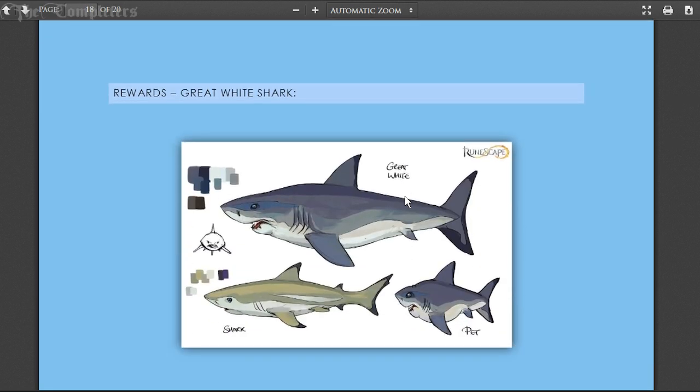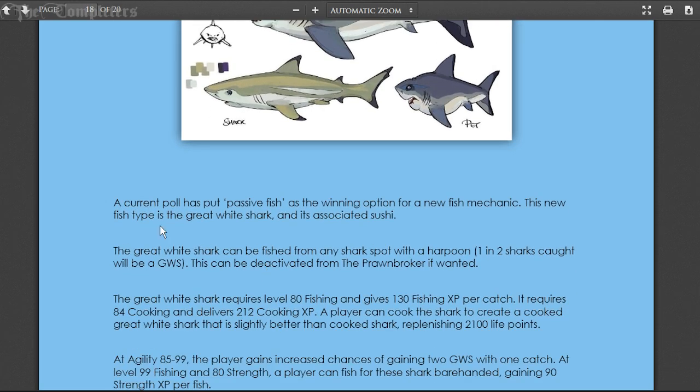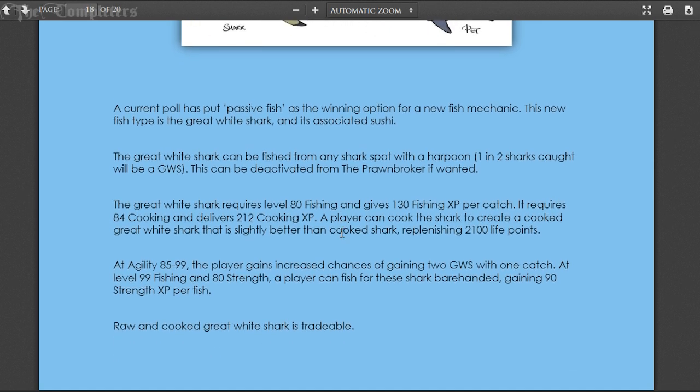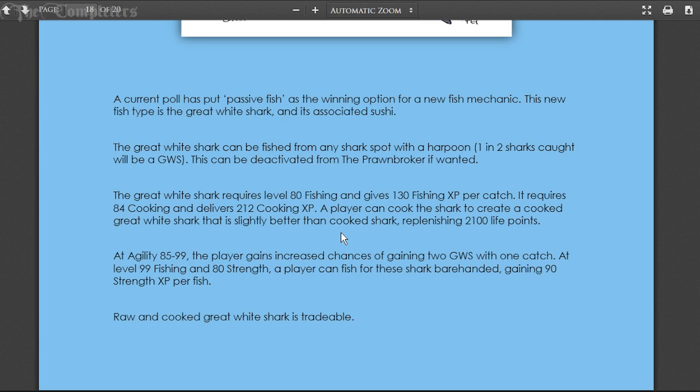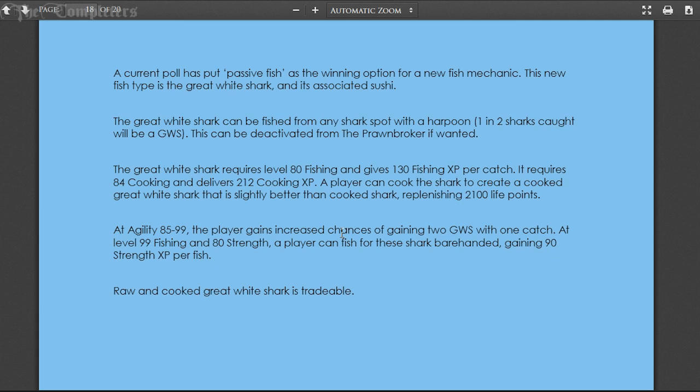So the rewards - from the prawn perks you can get a great white shark as a pet as well as putting one inside your aquarium. The current poll put passive fish as the winning option for a new fish mechanic. This new fish type is the great white shark, associated with sushi. The great white shark can be fished from any shark spot with a harpoon - one in two sharks caught will be the great white. It requires level 80 fishing and gives 130 fishing XP per catch. It requires 84 cooking and delivers 212 cooking XP, cooking into a cooked great white shark that heals 2100 life points.